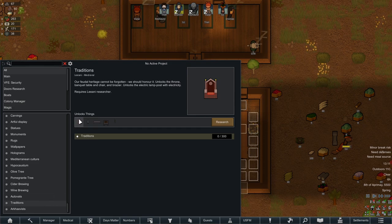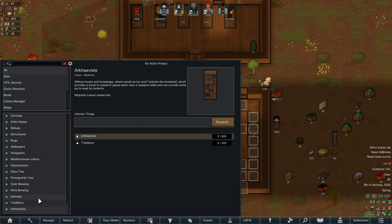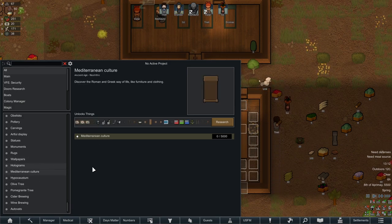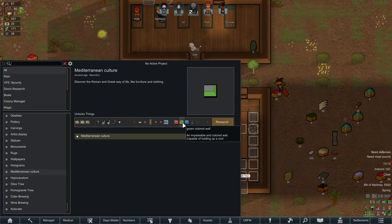You can learn traditions. Requires a Liani researcher, but you can learn how to make a Liani throne. Neat. Archivist stuff, autovats, wine brewing. I'm so happy I brought Sai on. Mediterranean life: make salads, animal products. This is all like one point of research? I mean, to be fair, it costs 5,000. Artichokes, grapes, kleins — that's neat.